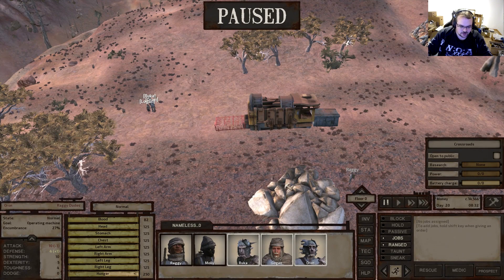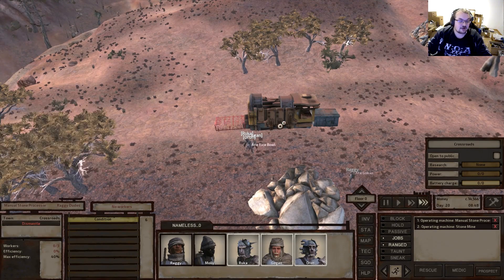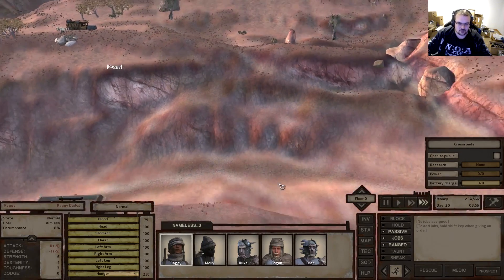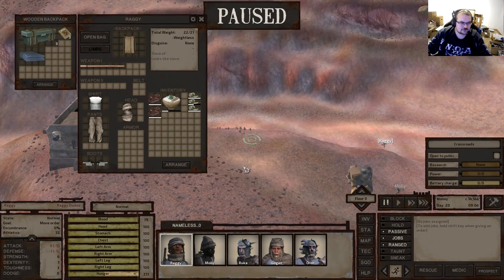So there's the stone mine. The best way to do this is assign the job 'stone processing' and then 'stone mine' - which means if there's stone in here they will turn it into building materials; if not, they will mine. That's probably the best thing to do.